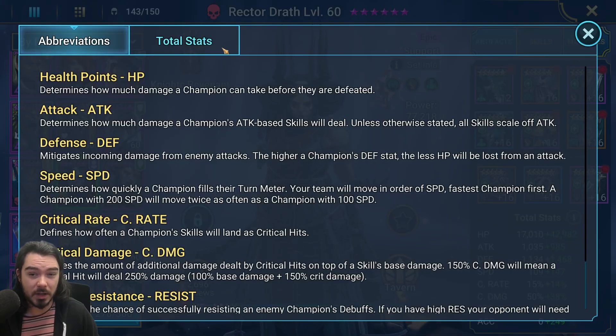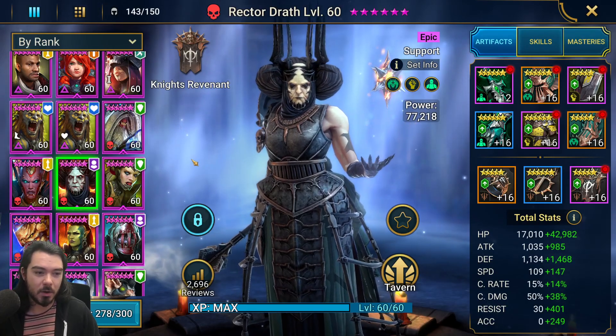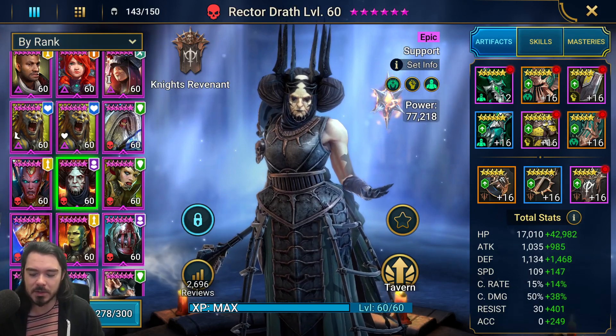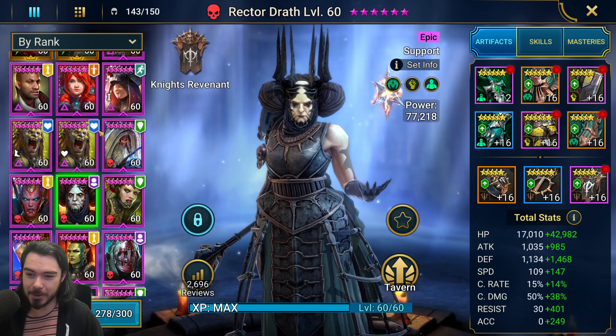Her masteries are War Master plus healing stuff - potential to increase buff duration, which is great, and more speed when people are dead so she can revive them. She's built very well - she's very, very fast, she's got lots of resistance, probably even enough for Hydra Nightmare difficulty. Lots of HP, enough accuracy. These are more accessible champions than legendaries, but some of these builds are pretty good.